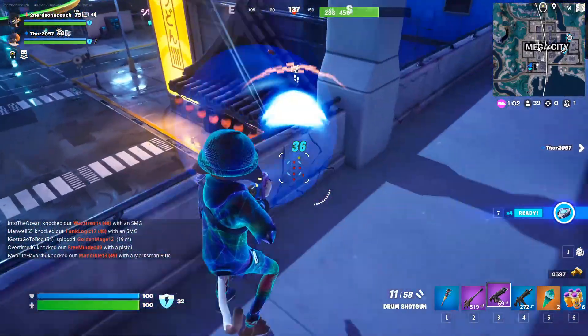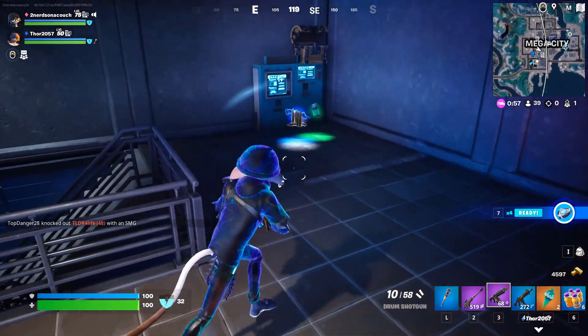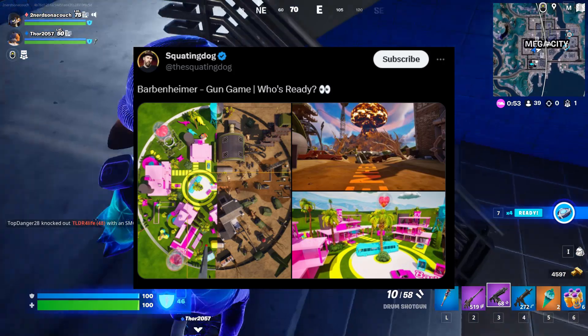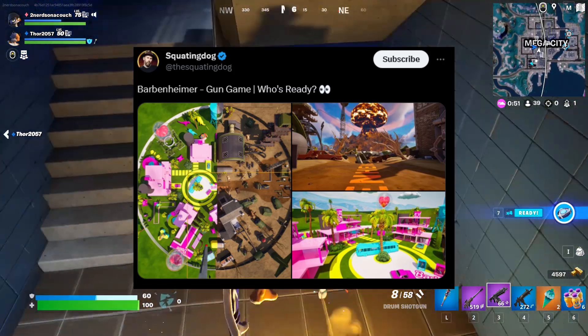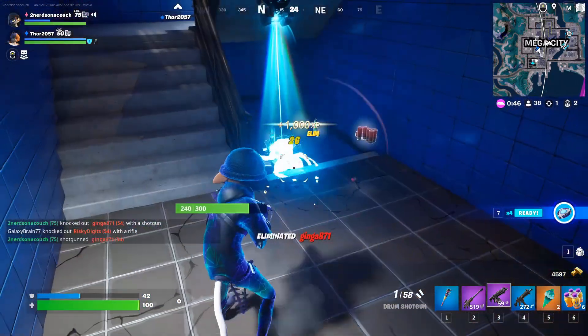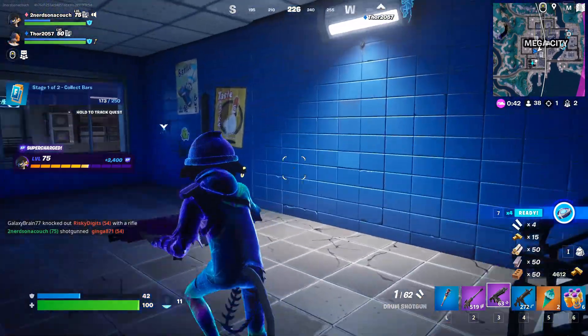Fortnite streamer and content creator Squatting Dog has teased a really interesting creative map we hope is coming soon! The Barbenheimer Gun Game takes the popular meme of mashing up the Barbie movie and the Oppenheimer movie into a crazy gun game inside of UEFN. We'll have the map code in the notes below as soon as it becomes available!